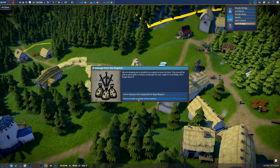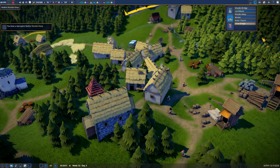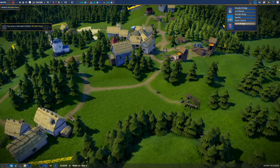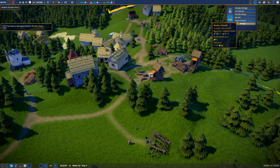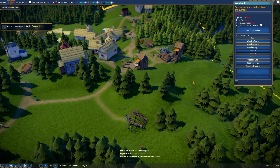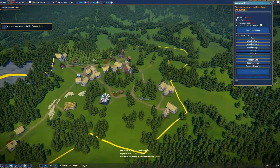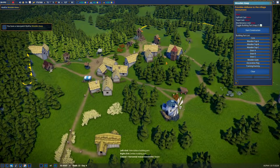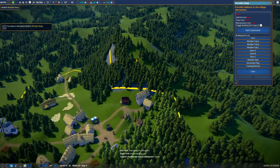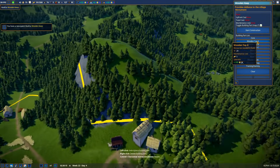Yes! Alright, so now we have to build a wooden keep. That is awesome. Let's go look where to build a wooden keep - it's only 5 gold. Where would the keep be? We need a good spot. Definitely somewhere high. I almost want to buy this territory because I would love to put the keep up here, but for now let me go ahead and pause it.